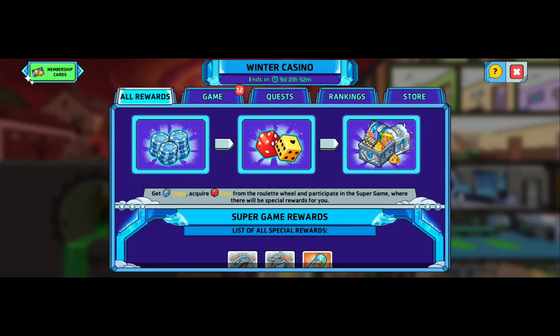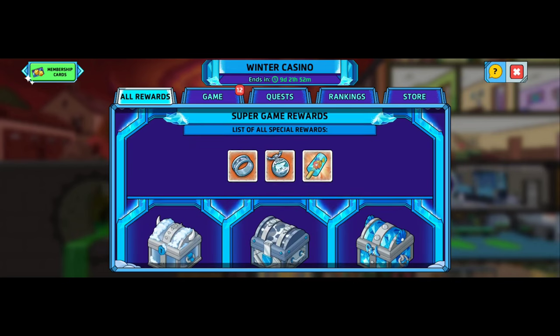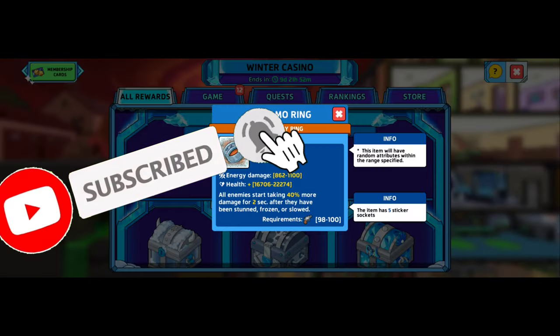So with that, you have all of your rewards. You got chips, you got the dice, and you got the chest. You got lists of all special rewards. You got your nice ice camo ring.